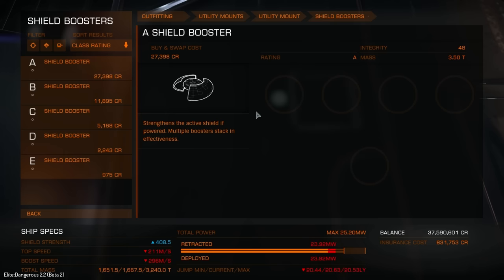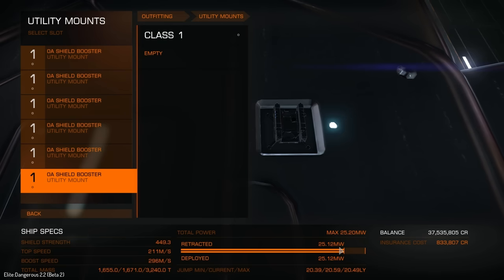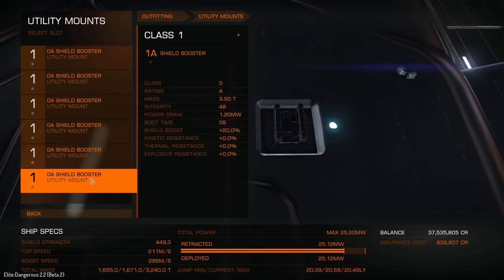Judging by how the bar at the bottom is incrementing up, I do believe we can. We're actually virtually a nanometer under our maximum power output. Our maximum power output is 25.2 megawatts, and what we're actually using is 25.12 megawatts — so we're 0.08 megawatts under our maximum potential. And this still has us with a 20.59 light year jump range, so that's not bad at all.